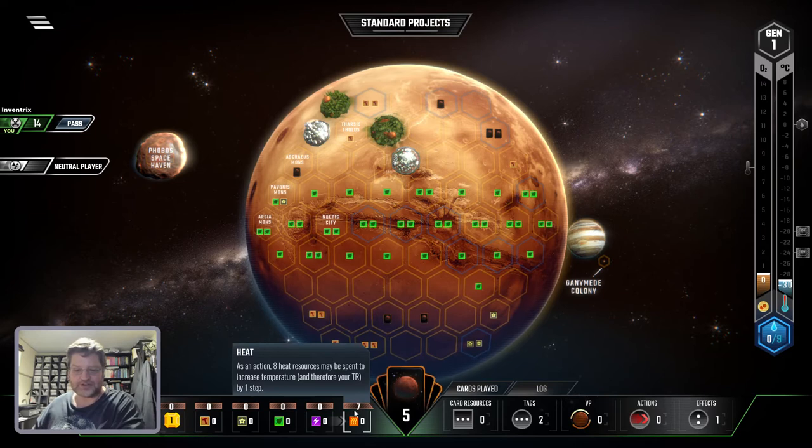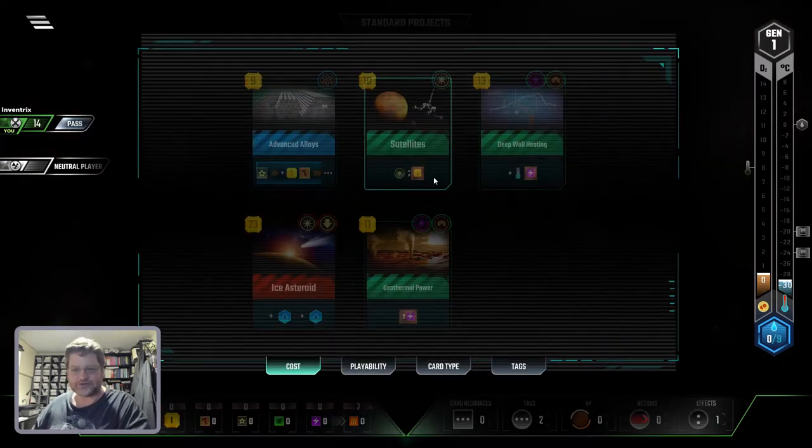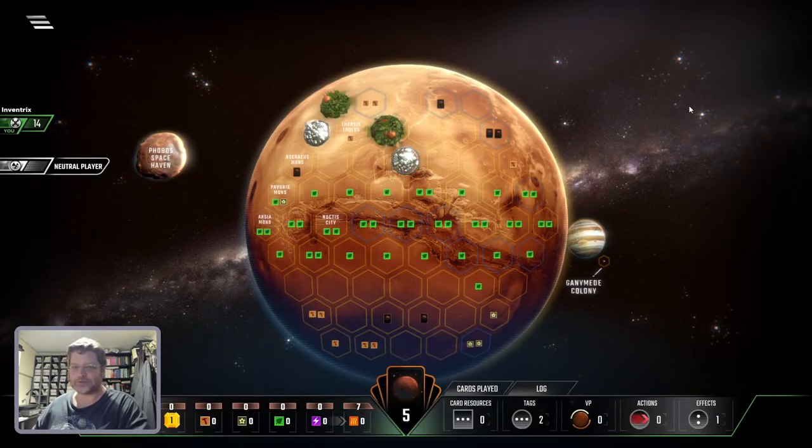Now I'm generating seven heat a turn. When I get eight, I can spend it and increase the temperature of the planet by two degrees. Okay, I have a dollar now so I can't spend money on a card, so I'm all out — just going to pass. And that is one generation out of 14.